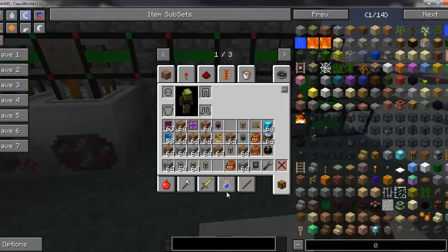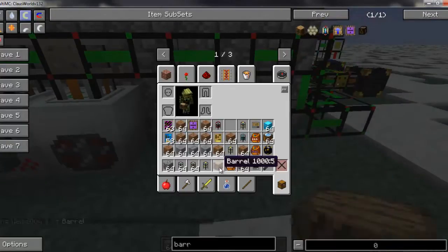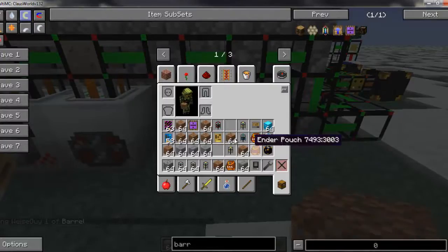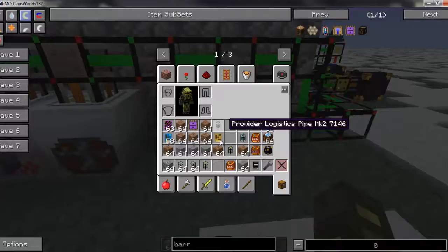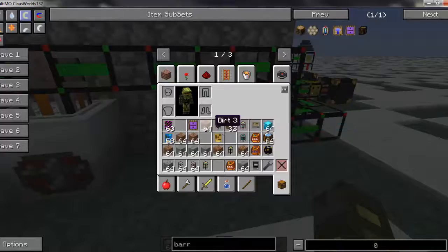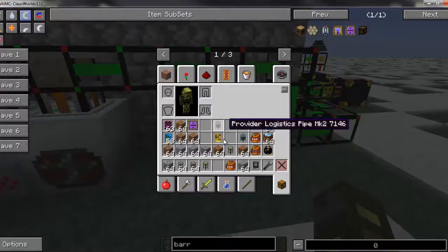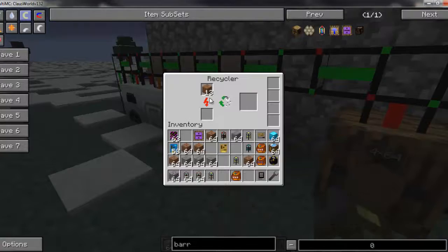Let me go ahead and grab myself another barrel. For this purpose I want to use dirt — we'll put a few stacks of dirt and see how that works. It adds up the stacks, and it says 2 times 64. And if I put a half stack in, it's going to show 2 times 64 plus the extra that are left over that don't make a full stack. You can also see scrap in the background being made from the extra dirt that was being fed into the recycler from previous.